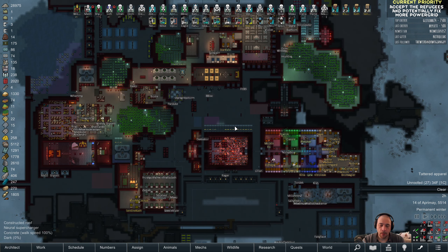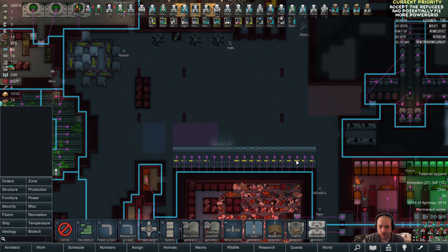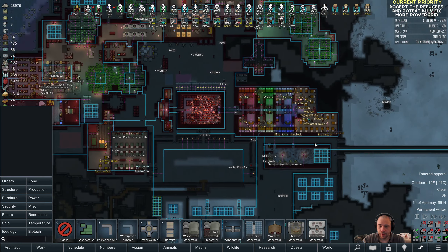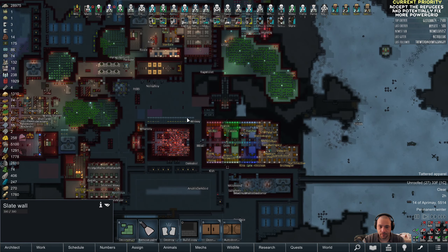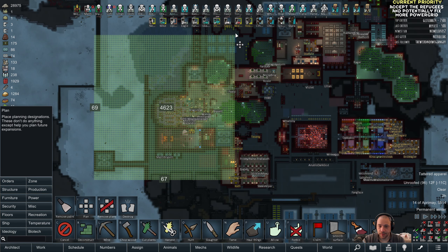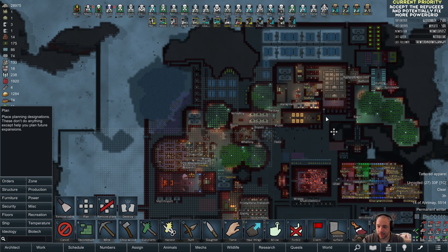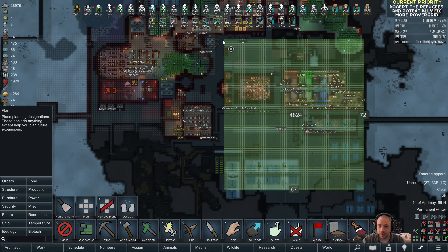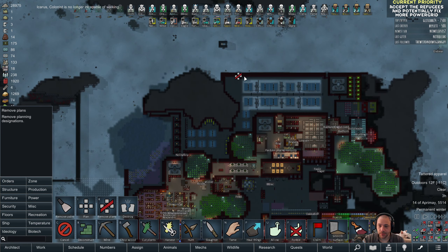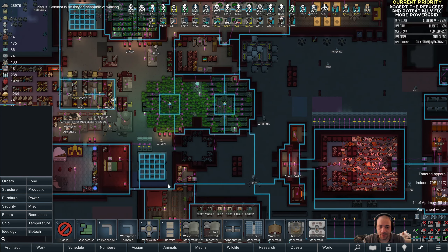At the start of this stream, I want to take advantage of a YouTube comment I had, which was to move around the neural superchargers — which use a whole lot of power — in order to more evenly distribute the power needs of the base. Right now the third section has its own power grid, and then there's a power grid for this area, and then this whole area is a power grid as well. The third one requires a whole lot of power. One thing we could do is pull the neural superchargers off of the overtaxed eastern power grid and distribute them more evenly amongst the other three power grids.